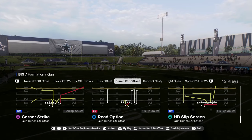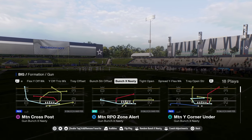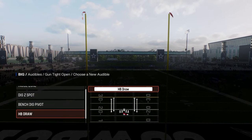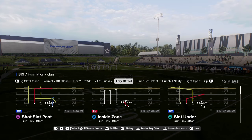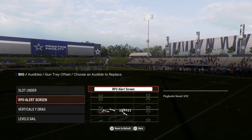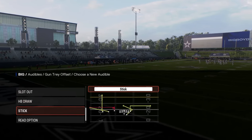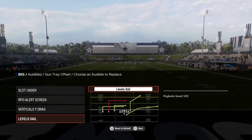I do have other videos and a full ebook on Bunch Strong, so I'm not going to spend a ton of time on that — mainly talking about Bunch X Nasty. In Tight Open, it's kind of one of those good mixing formations. There's nothing super crazy out of it, but it's a two-offset formation. You have the RPO Alert Screen in here and you can kind of build around that — Y Sale, Read Option, pretty much whatever you want to do. I don't go to this formation a ton.